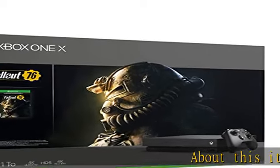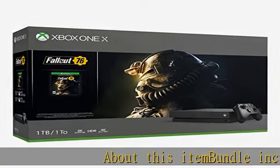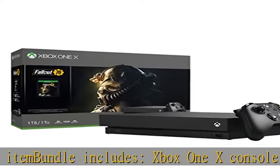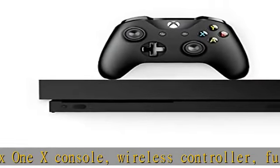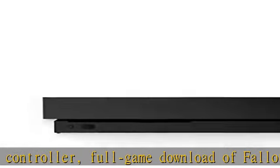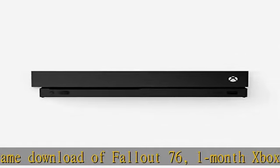This item bundle includes Xbox One X console, wireless controller, full game download of Fallout 76, one month Xbox Game Pass trial, and one month Xbox Live Gold. Xbox Live Gold required to play. Game sold separately. One month included.